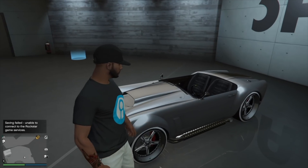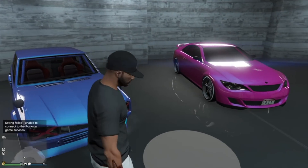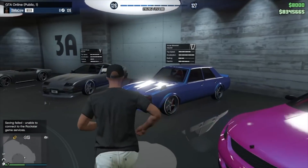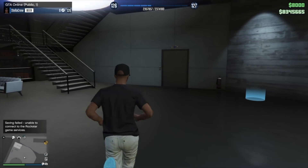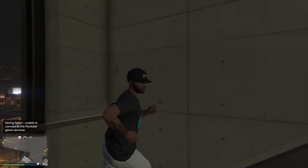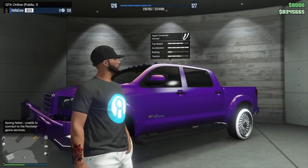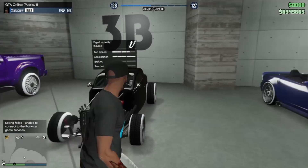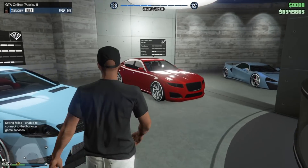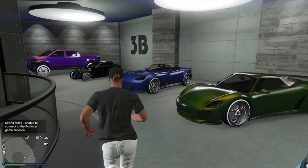One of my personal favorites - office garage three. Worn gray with white stripes on a Ruiner and a Mamba, they look beautiful. We also got a Warner, a Zion, and these are all on Spindles. We got a Contender aka the Tundra, a Hot Knife, a Banshee pre-Benny's, an 811, a Schwarzer, a Felon, and an Italian GTB pre-Benny's on a beautiful worn light blue.